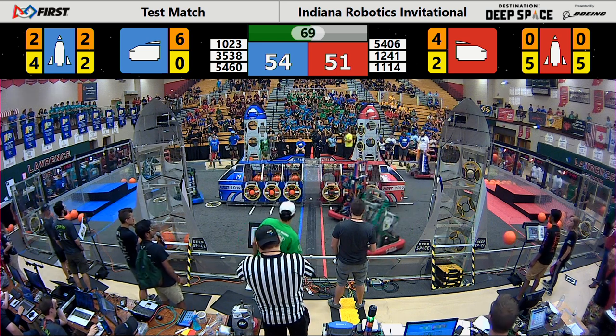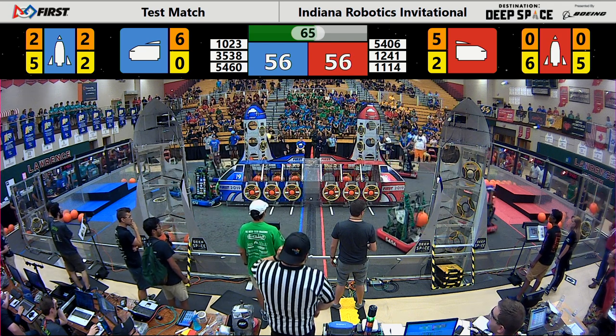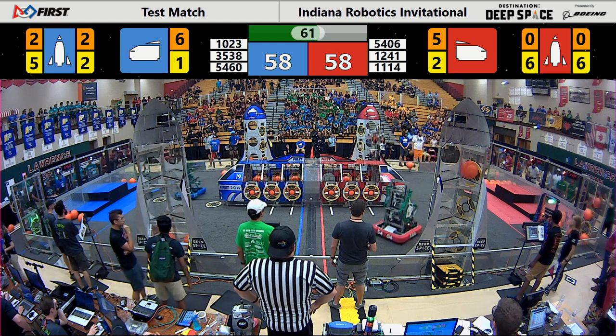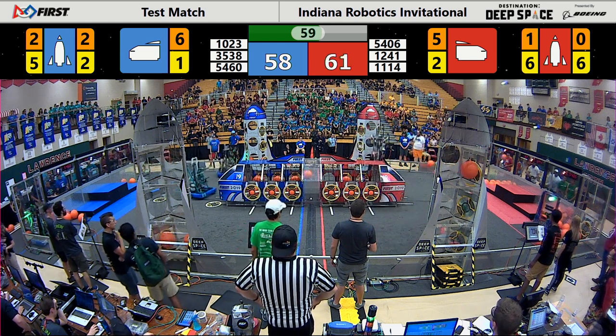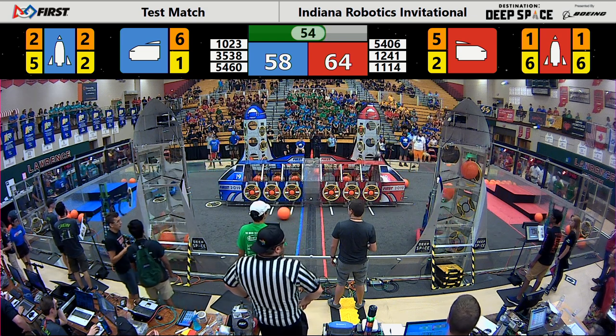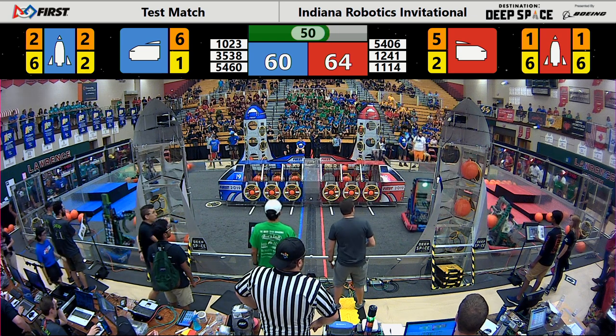1114 getting into their hatch, going towards the rocket, going high. As 5406 goes for a cargo towards their own rocket — they've hatched up completely. 254 going for a hatch, as 33 is just standing there towards the front. They're trying to understand what they're going to do next. 1241 looking to match 1503's cargo on the rocket.